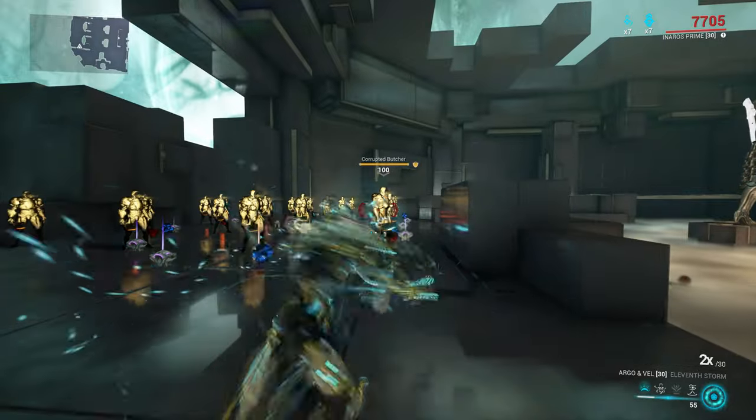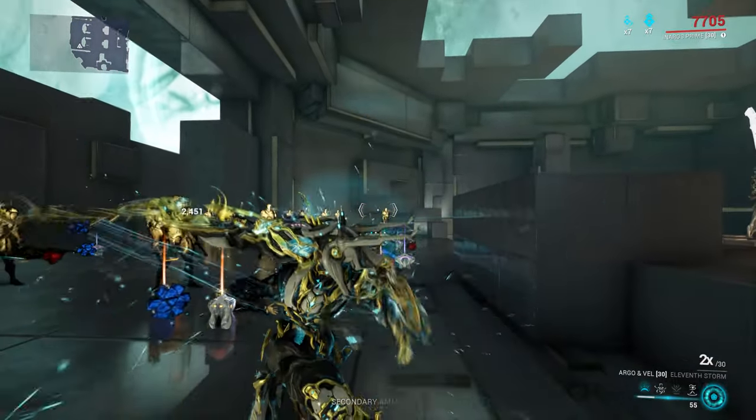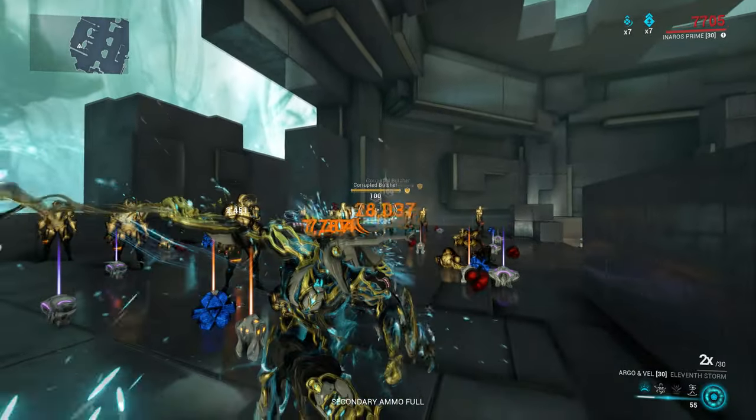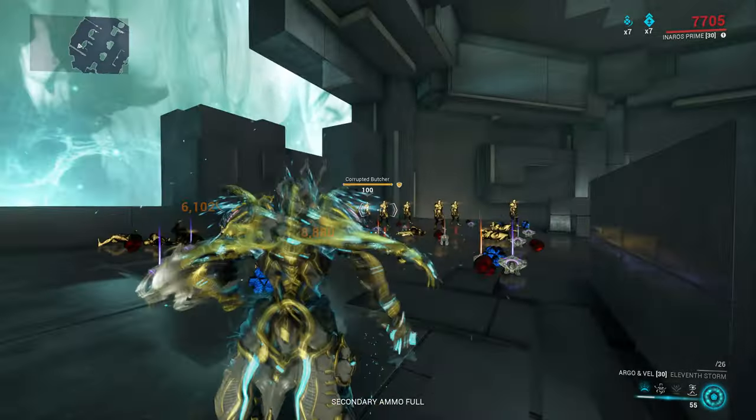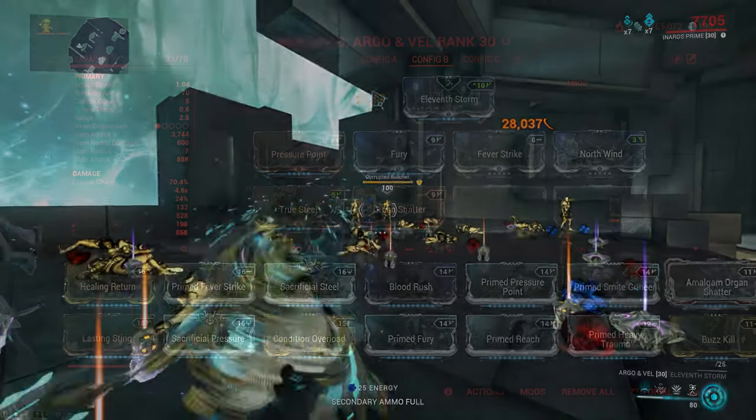The Argo and Vel also comes with a unique mechanic on its heavy attack. Whenever you do a heavy attack you throw out an energy projectile that will bounce around — it's actually very similar to a glaive throw. This does pretty solid damage, it can crit and it can proc status, so you can actually build for it if you want to.